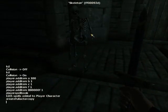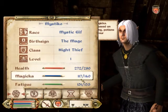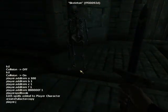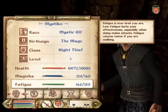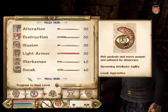There's also player.setAV. You can set anything like — I have 280 health right now. Just do player.setAV health 10000, and now I have 10,080 health. You can do that with anything — magicka, your other attributes and your skills.